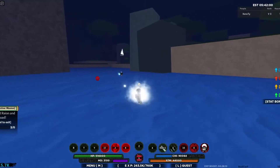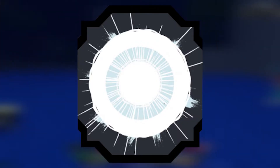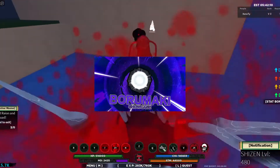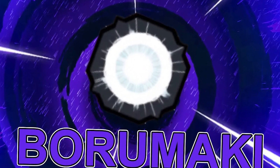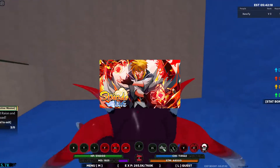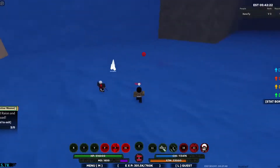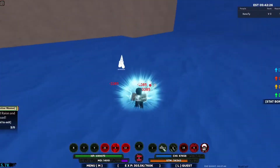Borumaki is a clan bloodline with a rarity of 1,200. Borumaki's moveset revolves around the use of portals and spirit bombs, and it has a variation called Borumaki Gold. By holding C, the user can activate Borumaki's mode, initially starting at stage 1, and switch between stages by holding C and pressing the corresponding number as long as they meet the bloodline level requirements. Borumaki's mode drains 25 MD per second.